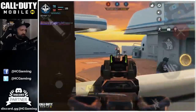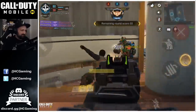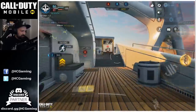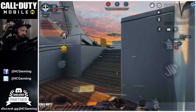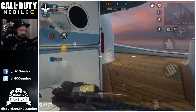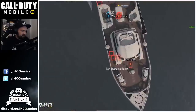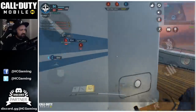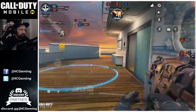I think blue guy either rage quit or just switched class. He was coming back for me. Sorry I called you a noob. Sentry gun got me. I could Predator the sentry, but it's kind of a waste. I can just chill here and finish it. I need to go Predator on B. We lost B, but it's a win. Like, it's 94-68. Don't die to the sentry. Sentry dead.